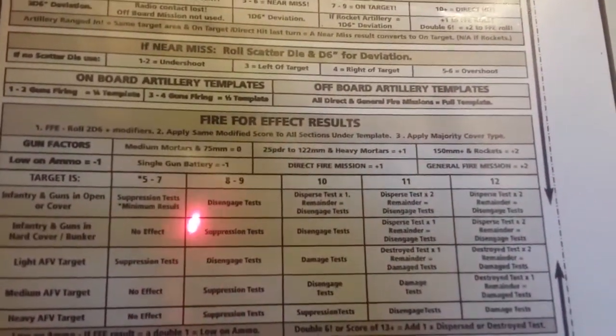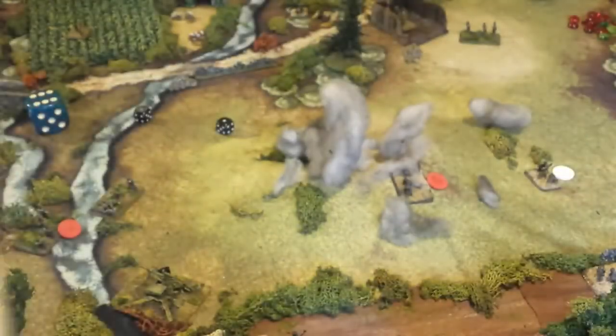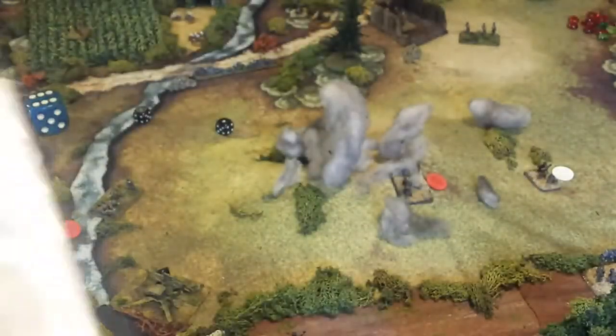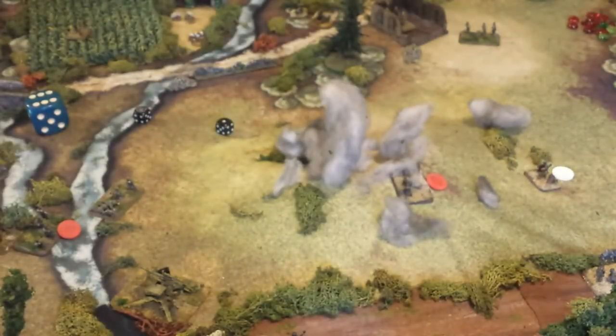The net effect — looking at a 9 on this column — was infantry and guns in open or cover. They have to make disengage tests, and that would be on the morale section of the chart, where everybody under the template makes those tests. It was quite devastating, if I remember — there were quite a few dispersals, which means removal from the table.